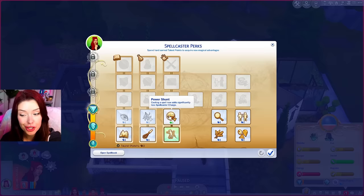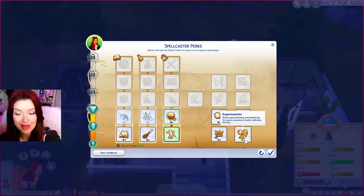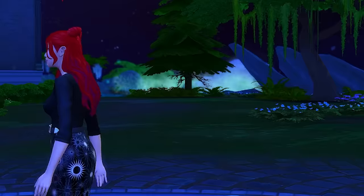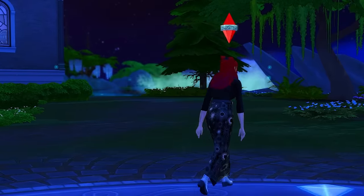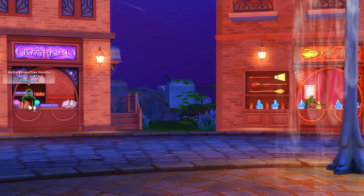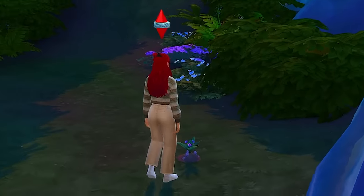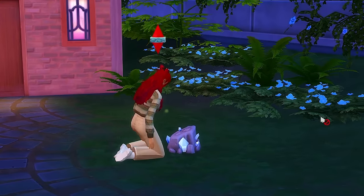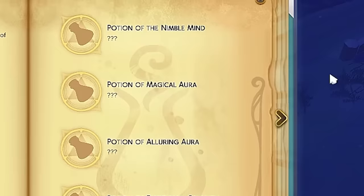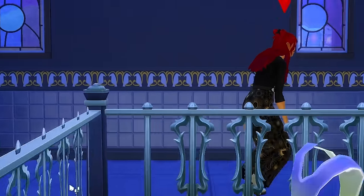We're also going to unlock the power shunt perk, so now all of the spells we cast will have less charge. And I'm going to unlock the experimenter perk, so when we're practicing and casting spells, we're going to experience less failure. So I think I'm going to head to the magic realm to search for those materials and ask Mana to teach me more spells. I went around to every vendor in Caster's Alley and managed to get some of the materials that I needed, but not all of them. So instead of giving up, I searched around the realm to see if I could collect materials that way. I also wanted to ask Mana if she could teach us some more spells, and looking at the spellbook, we still had a long way to go before we could even get close to learning the curse cleansing potion.